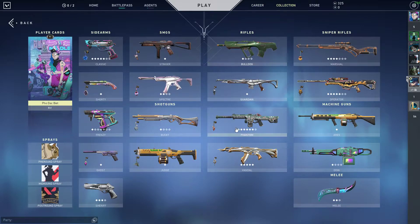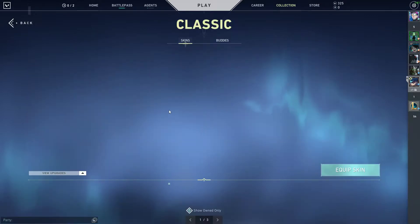This is a skin showcase of my account. I have about 580 AUD worth of skins, which is about 420-430 USD.